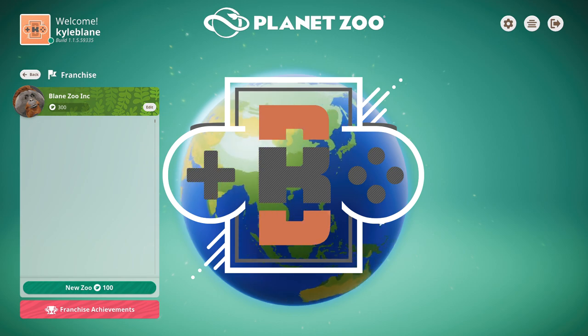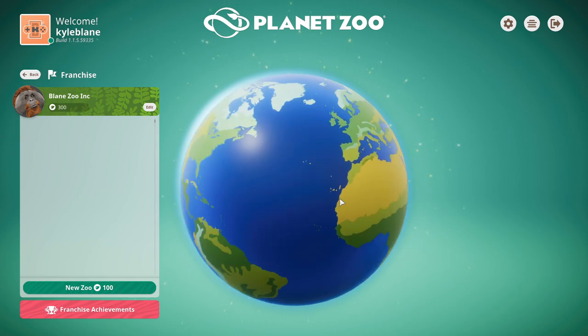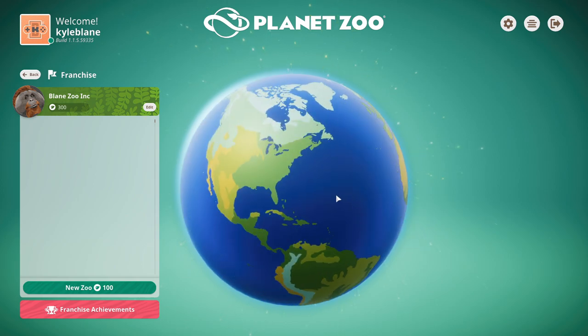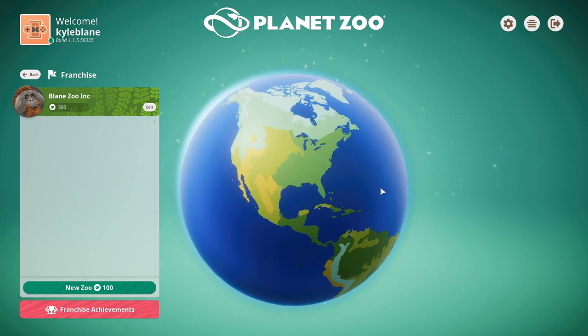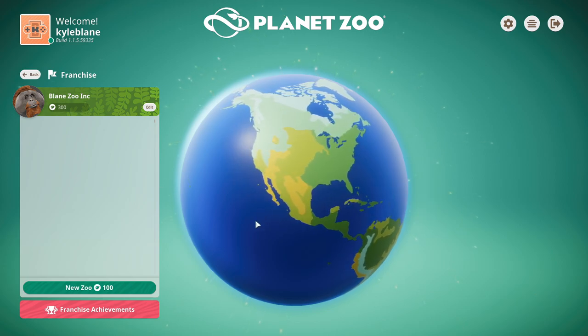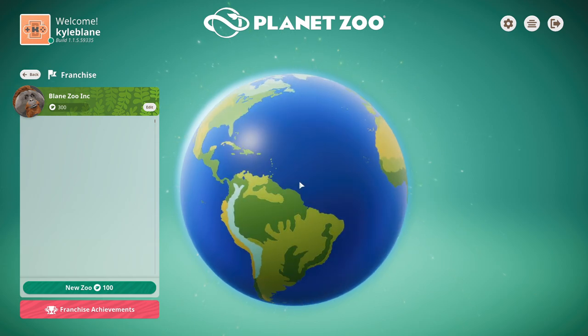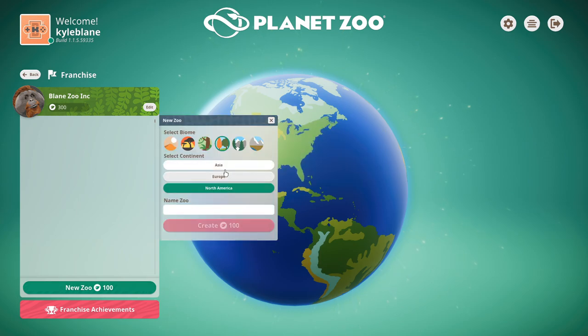Welcome back to Planet Zoo. I've mostly finished the training — got two stars on all the training maps. Now I'm in franchise mode with Blaine Zoo Incorporated, which is the start-from-scratch limited money classic mode. You can apparently trade your animals online. We're starting our first zoo in the temperate North America area.